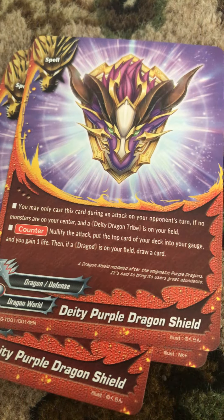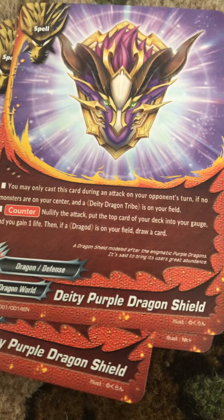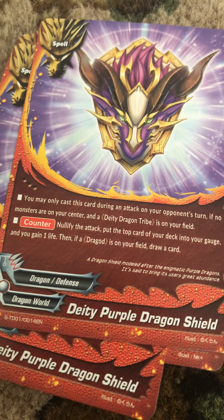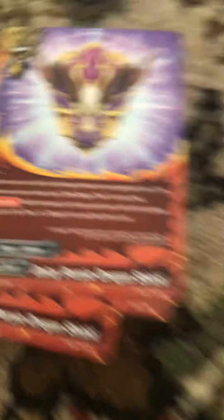Next we have Dee Dee Purple Dragon Shield. You may only cast it if there's an attack on your opponent's turn and you have no monsters in your center and a Dee Dee Dragon tribe is on your field. Nullify the attack, put the top card of your deck into your gauge, gain a life, and if there's a Dragon on your field, draw a card. We have two of those.